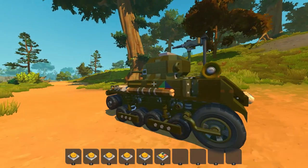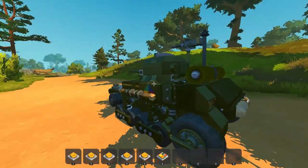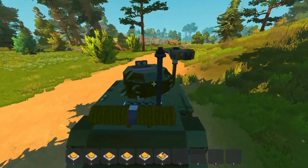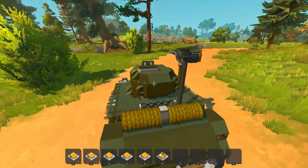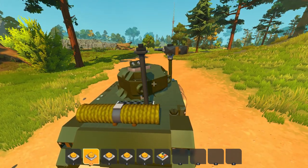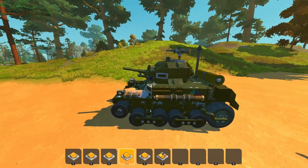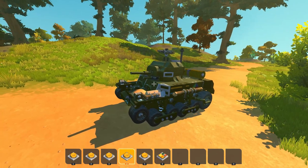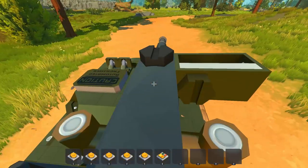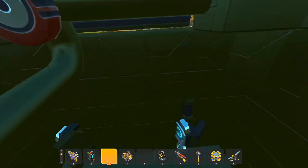This is a super smooth driving experience, and you can even see the turret's self-stabilizing capabilities — it's pointing in a straight line. I should be able to control it though. Pressing one and two — there we go. Three and four is up and down. Pressing five... I think I launched a spud. Let's spawn this in again just to check.